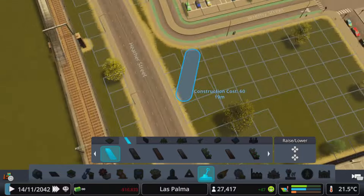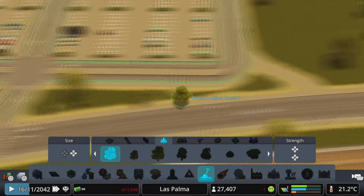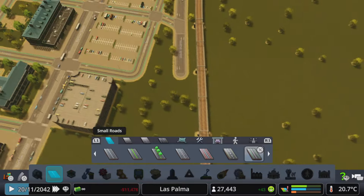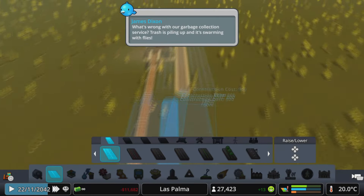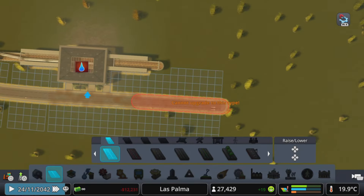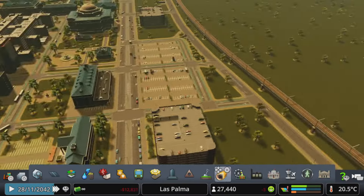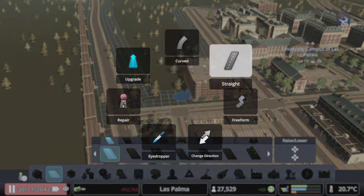I'll work more on this in the next episode, but I just decorated up this area near our parking lot for our university, and brought it all the way down to our train station that I put in the very beginning and just never really did anything with. I finished up this area by adding connections to the expanded road and decorating the open space with trees.